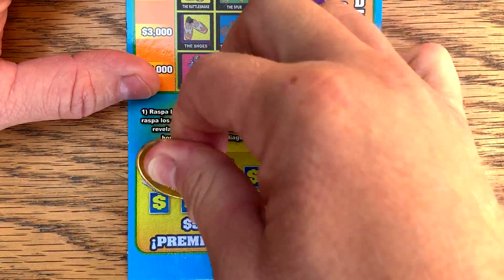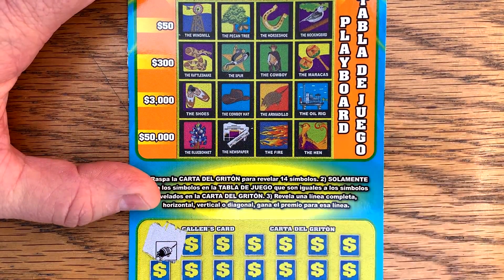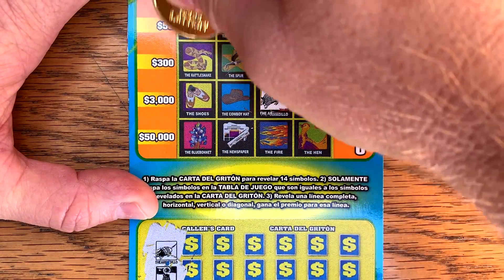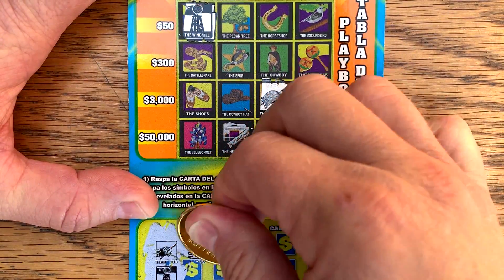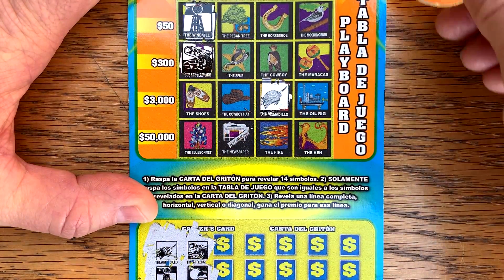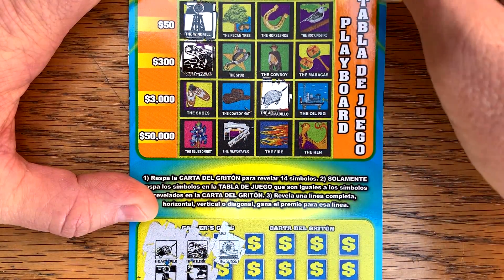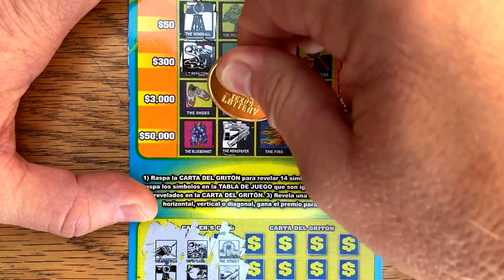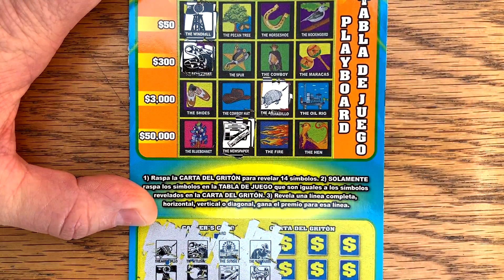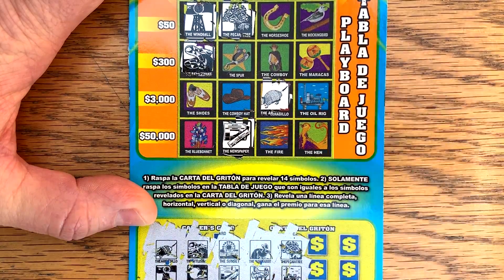I do like this new color. Armadillo — let me get a screenshot. Let's see. Armadillo. Let's see if the new one will give us a win. Windmill. I've never had just a huge win on the $3 version, but there is a first time for everything. Moonrise. And a sunset. Newspaper. Jackrabbit — no jackrabbit. How about a saddle? No saddle. Pecan tree right there. Oil rig.